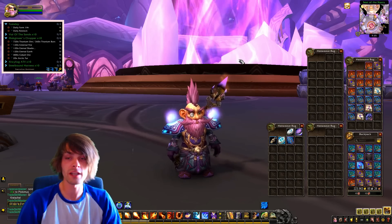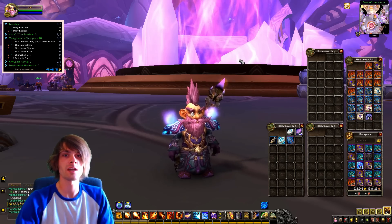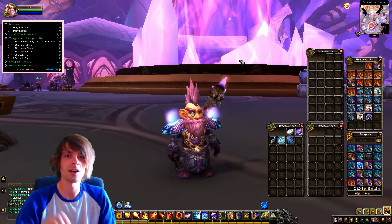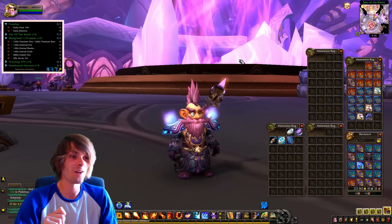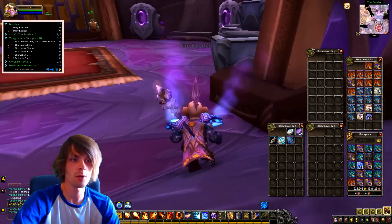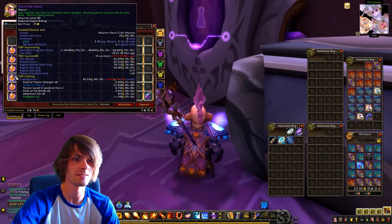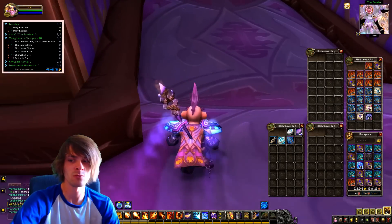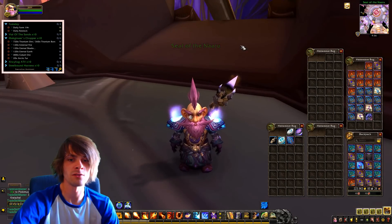Pretty good day — I'm very happy with this. I've been planning a nice little series on TSM when it comes to crafting, just a little sneak peek I'm working on. I've definitely got to double down on farming Titanium ore and bars because Vial of the Sands is selling quite fast and I want to get into all the other mounts as well. Counting what I've got: two in my bag, six in the guild vault, and two on the auction house.